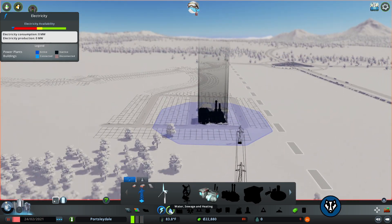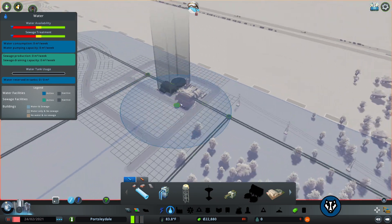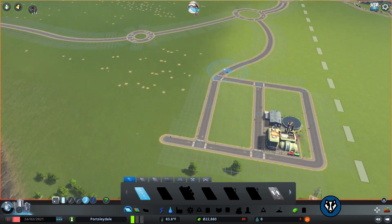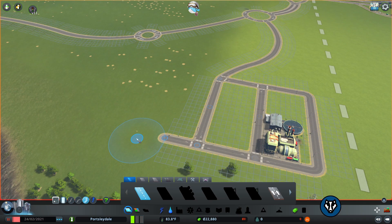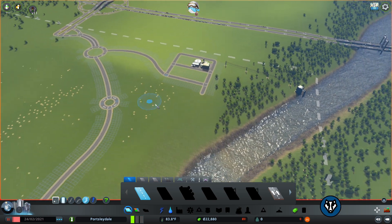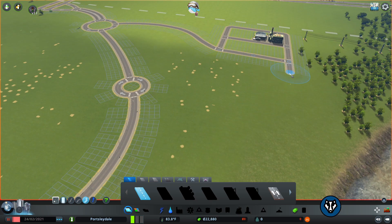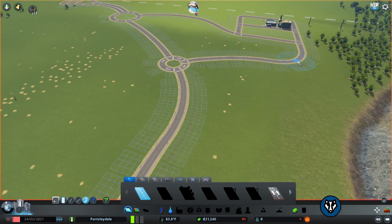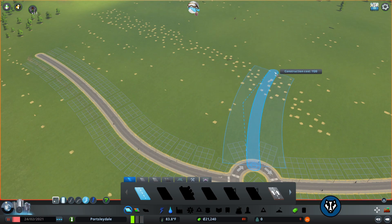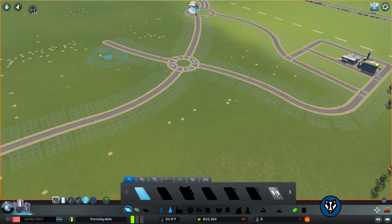So we've got all our basics - sewage handled, water handled, and power handled by the power plant. We've got over twenty thousand pounds left to play with. So the first thing we're going to do is basically mark out our city. We're going to swoop this in like that because what we want is a road coming off - we're trying to make this a very British road. This was the original road going into the town, then the roundabout connected them up.